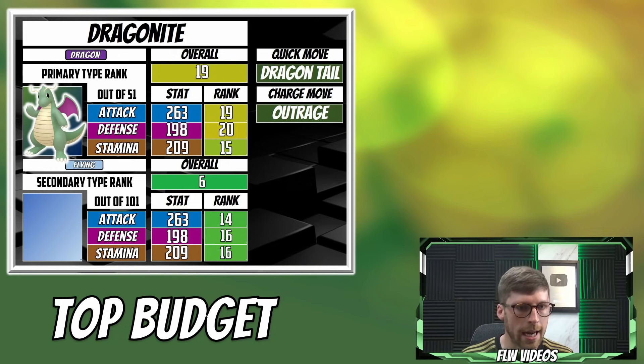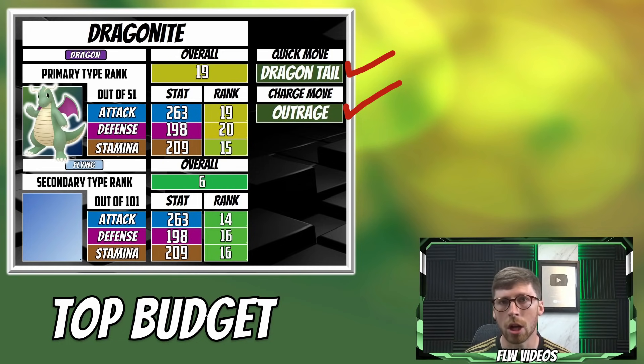First things first, we've got Dragonite. We're going to be taking a look at all of these Pokemon in the list and then showcase a raid where they're all put together so you can see how they compare. Dragonite's best stats relative rank for the Dragon typing is kind of middle-ish of the pack, a little bit towards the front. There's just a lot of competition from the Dragon typing. As far as the ideal moveset, you want Dragon Tail and then Outrage. Outrage is not a community day exclusive move for Dragonite, so that's very important.